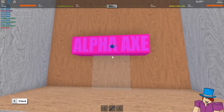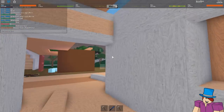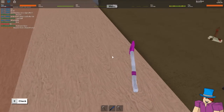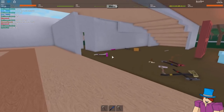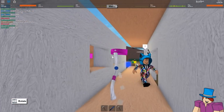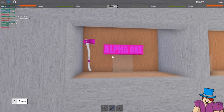Now we can grab our alpha axe box. We're going to grab our first alpha axe and toss it on the ground. We're going to go ahead and pop an alpha axe right here.